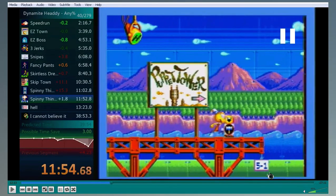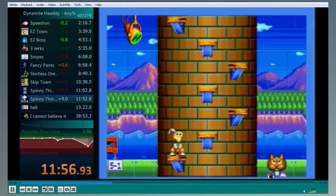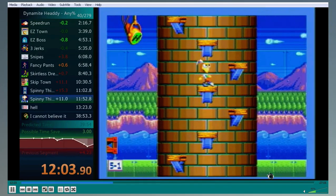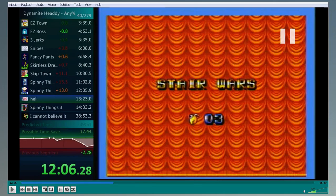So here, stage 5-1, you don't really do anything. In the American version at least — there is one thing in the Japanese version — but basically all you have to do is make that one jump, and this cutscene will automatically push you to the next area. It's not really anything to explain. There is a lot to explain about Stair Wars, but we'll get there in a bit.